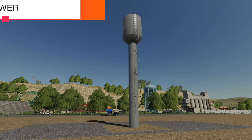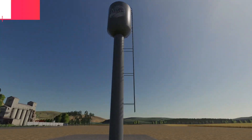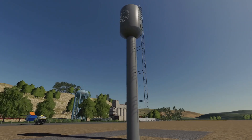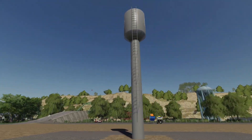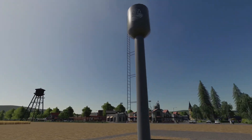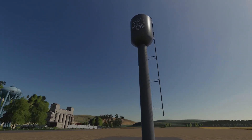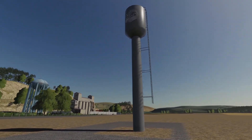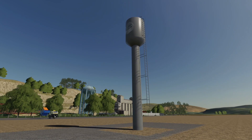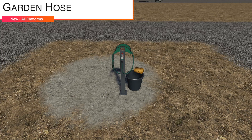Your next-to-last new mod for all platforms today is the Water Tower — or as it's listed in the mod hub, Water Station. Can we please stop having multiple names for the same thing? This is going to cost you $1,350, set up to $1,700, and daily upkeep is $10 per day. You can refill your water tanks from this.